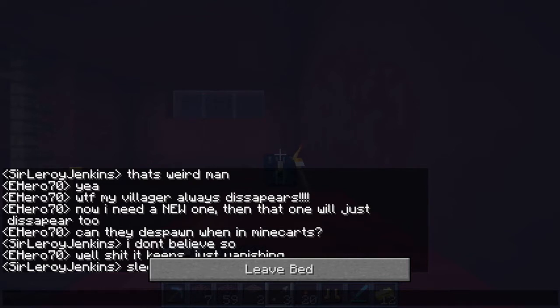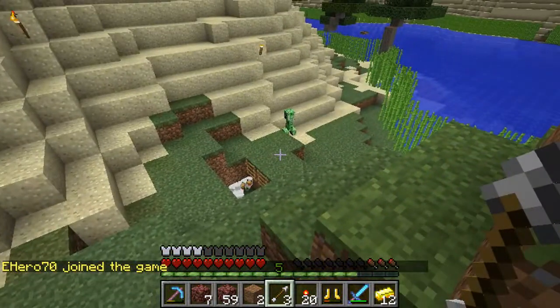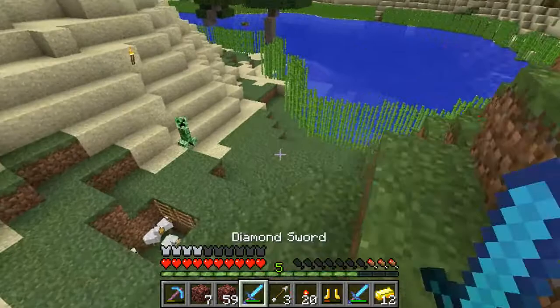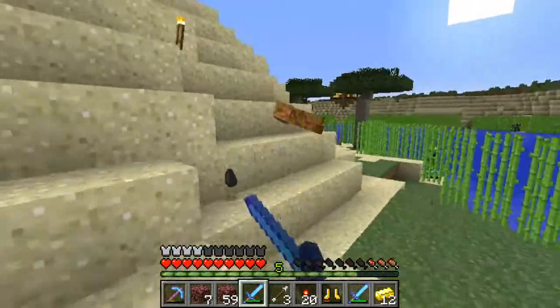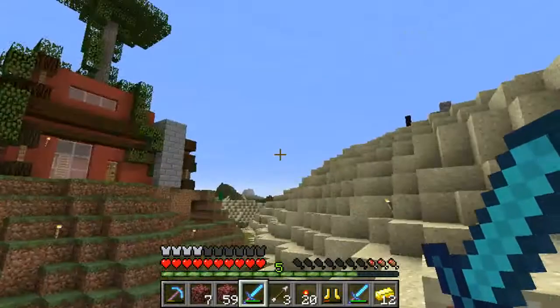I will be back when it's daytime. Alright guys, I'm back finally. So yeah, we'll show you Preston's place and Ryan's. I don't have a bow on me, I have my looting sword out. I'll use the knockback on this guy.